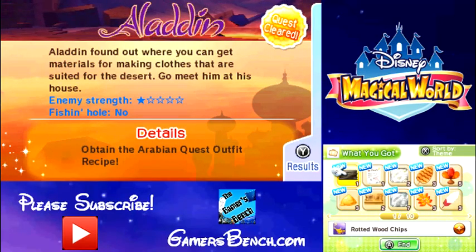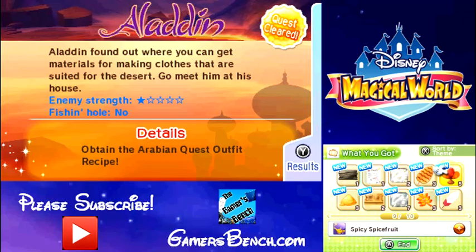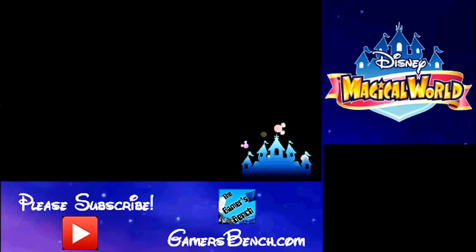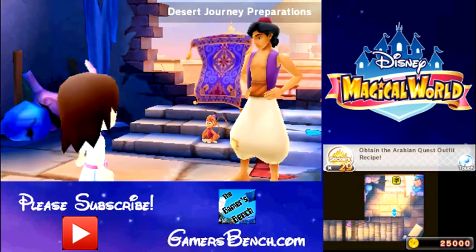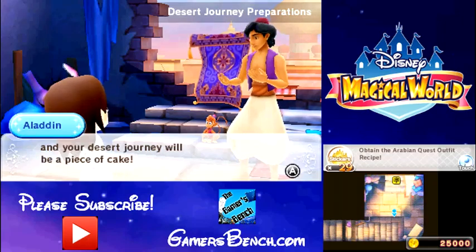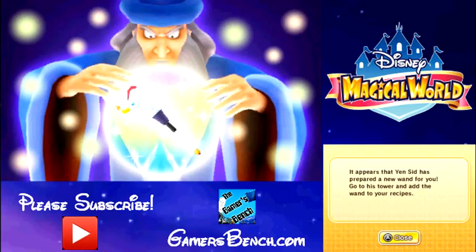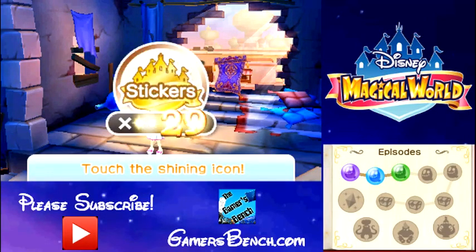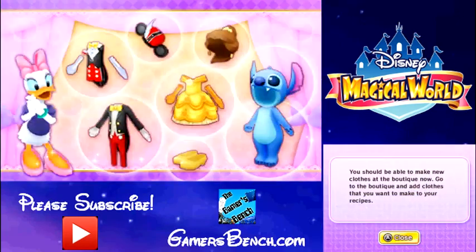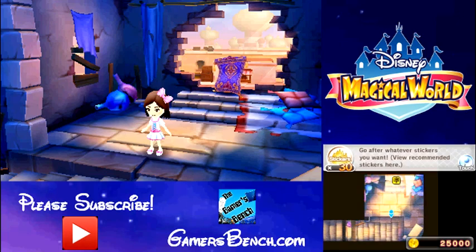Let's head out of here. Look at all the new stuff I got. I wonder if I also get an Aladdin wand unlocked. Cool — 10 episodes cleared, get a sticker for that. I got a lot of new stuff to do.